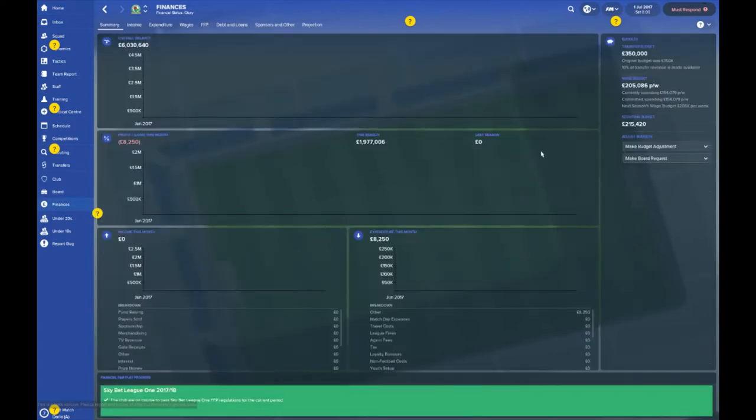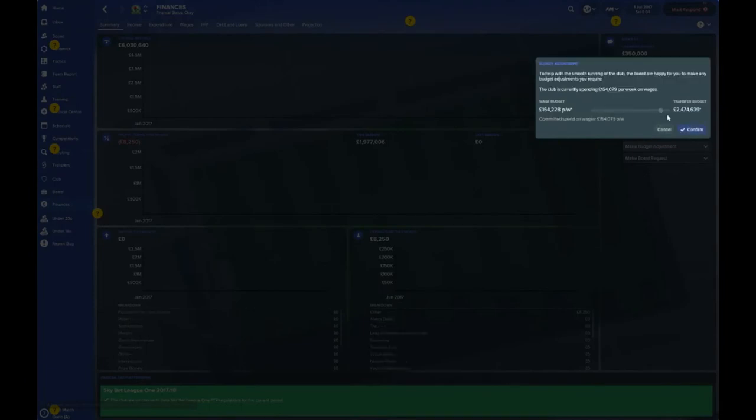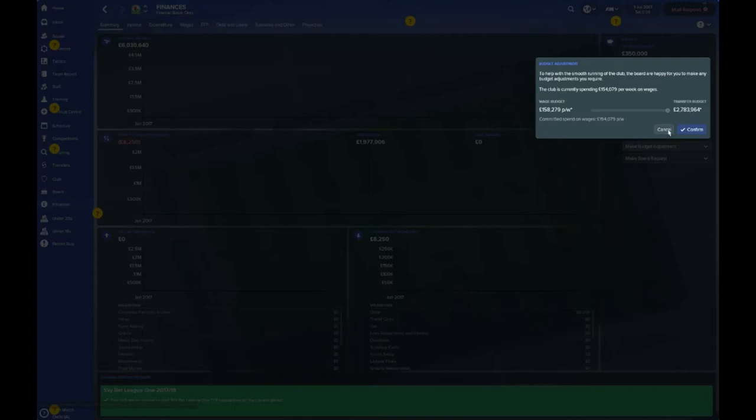First and foremost, let's see how much money we've got to play with. The transfer budget is £350,000, and there's £205,000 for wages. You can adjust these budgets with a toggle bar — increase it all the way up to as much as £2.7 million, which would then restrict your wage budget down to £158,000 a week. I'm going to leave it as is.